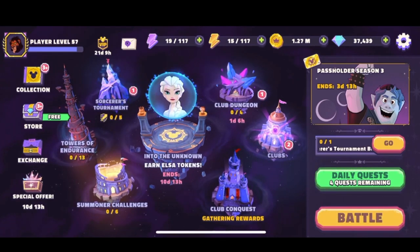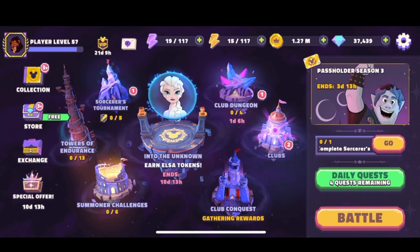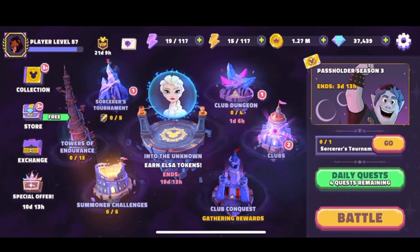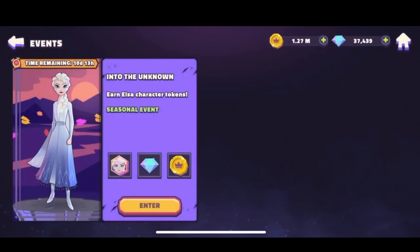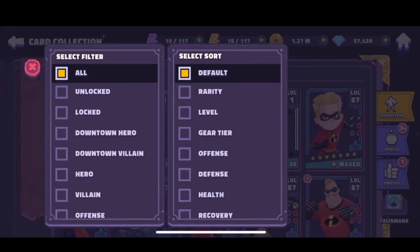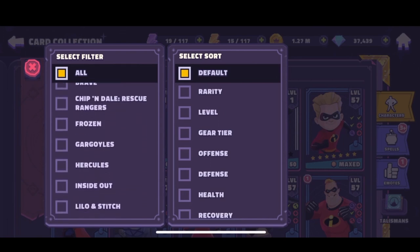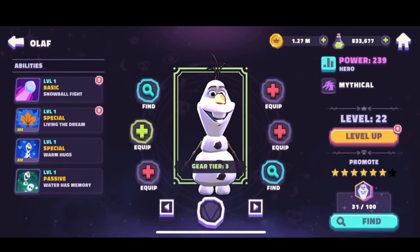Today I'm going to go over unlocking Elsa at 7 stars really quickly. Later tonight I'm going to put out another video going over how Elsa actually is as a 7 star gear 5 or gear 6, depending on what I can get her at tonight. I do have the rarity on these unlocks and what it took to get them up to this point, so I'll do another video on that. But I really just wanted to show Elsa getting unlocked at 7 for now.